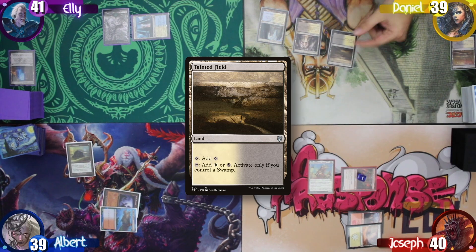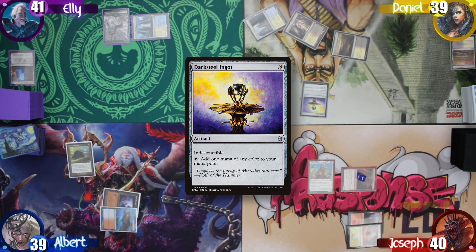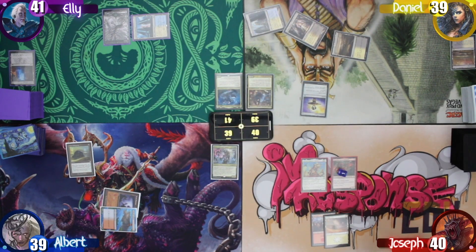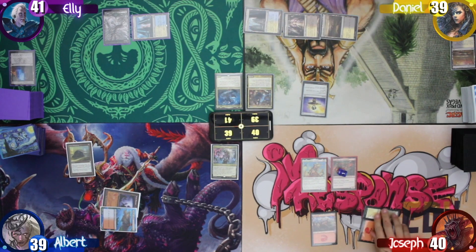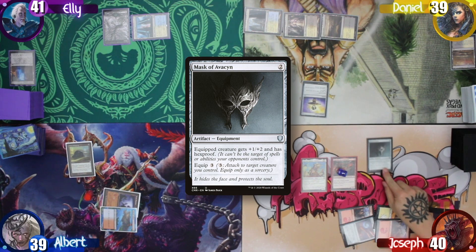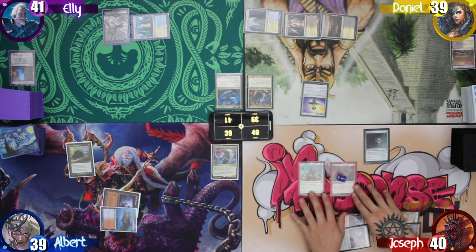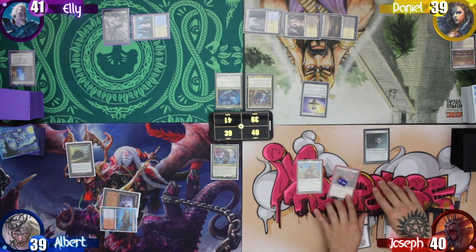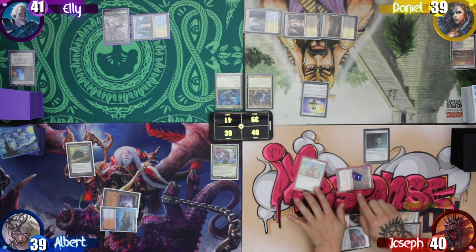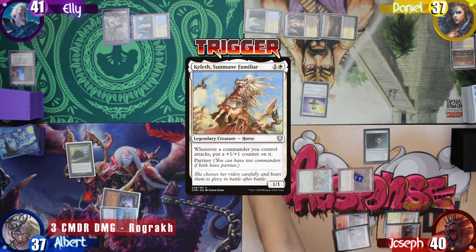Daniel then plays a Tainted Field, and then taps out to cast Darksteel Ingot, and passes. Joseph then draws and plays another Mountain. He then taps two for an Arcane Signet, and another two to cast Mask of Avacyn. After that, he goes to combat, swinging Rograkh at multiple players — two at me and two at Daniel. Keleth triggers, and each of his commanders get a +1/+1 counter.